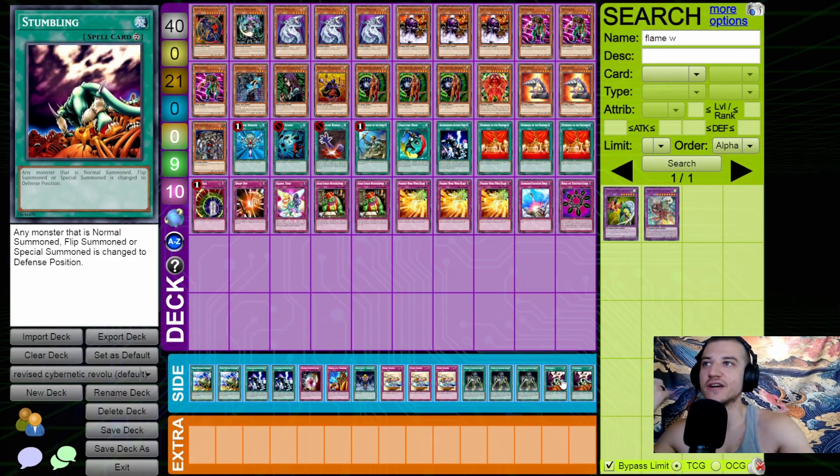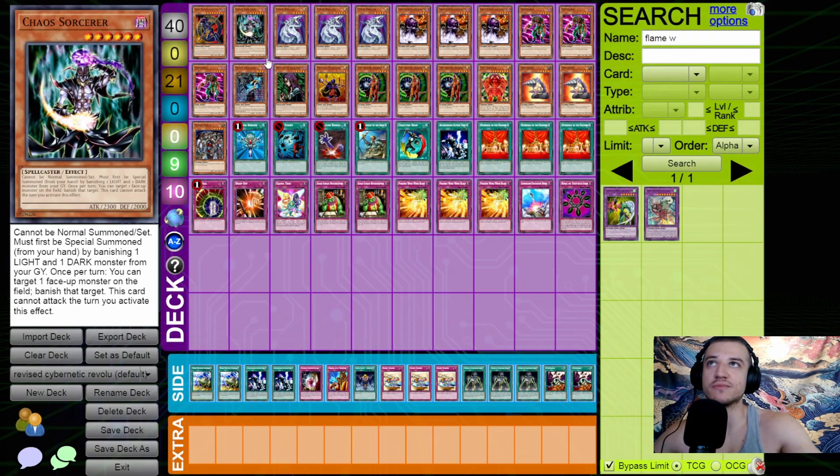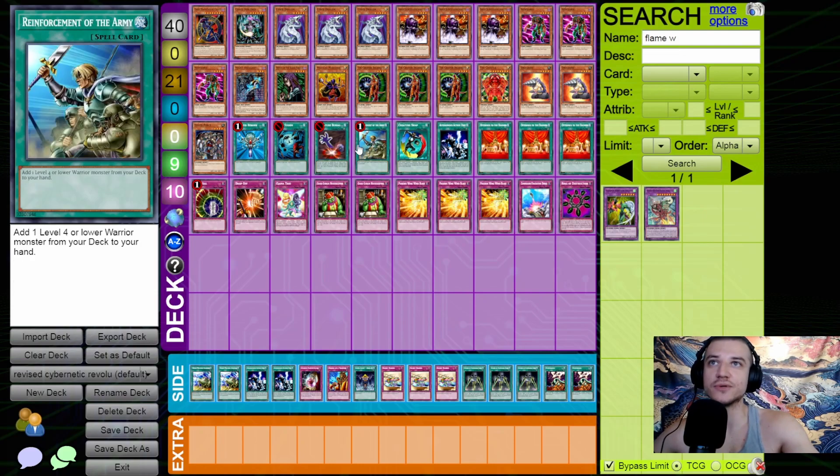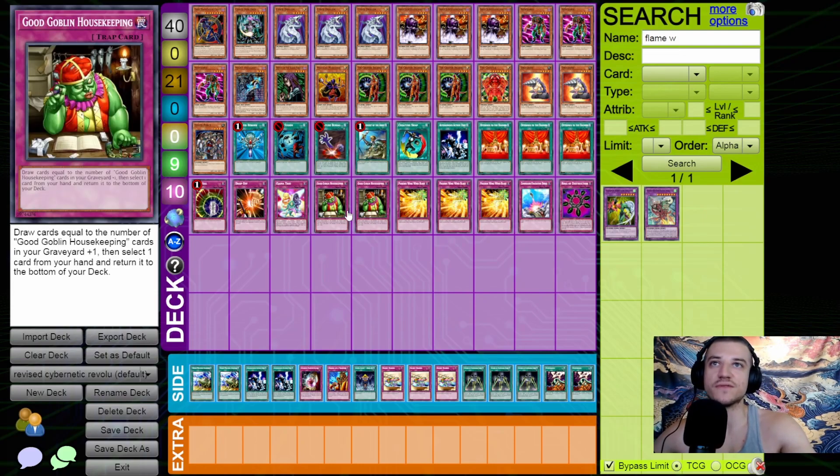Another card I thought about for the side deck is Stumbling — a continuous spell where any monster that's normal, flip, or special summoned is changed to defense position. If he summons something with high attack it just shifts to defense; he can switch it back on his next turn, but it slows the game down. That's the deck profile — playing Chaos again. I still think it's the best deck and I keep getting more tools. Cyber Dragon makes it better, Drill Roid makes it better. Strong monsters, good staple spells, and trap cards he has to play around.